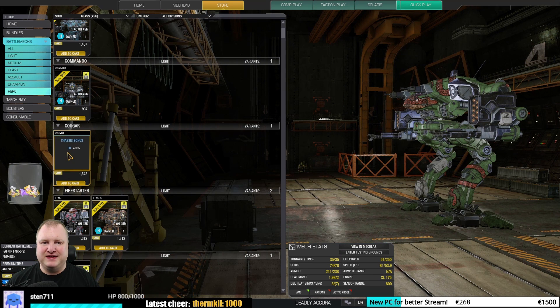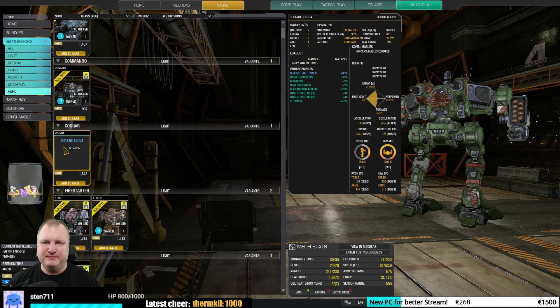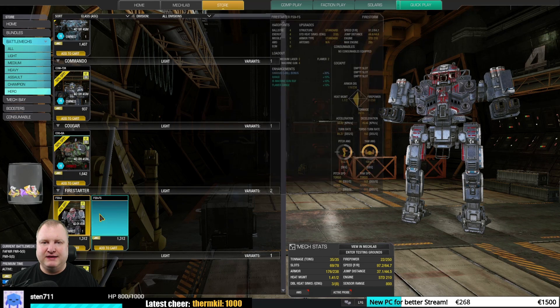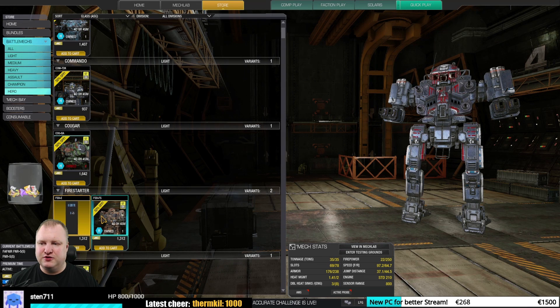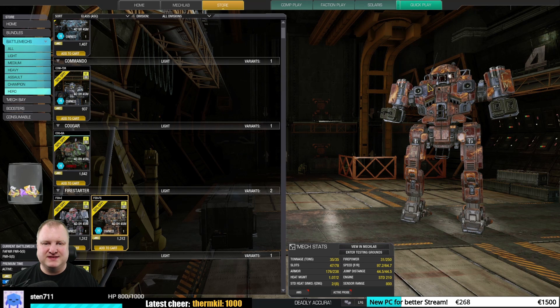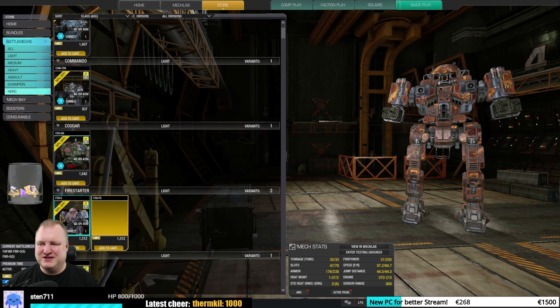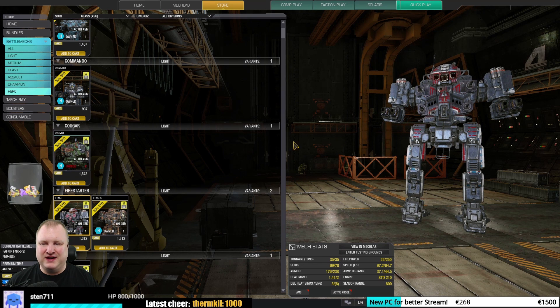The Cougar Blood Adder — interesting paint job — is also in the okay to meh category. In the Firestarter category we've got two: the Firestarter Ember and the Firestarter Firestorm. The Ember I would say is okay to good, and the Firestorm is very similar — they're just switching some energy hardpoints and ballistic hardpoints, so literally there's not much difference between the two. I might just go with the Ember because it seems to have better bonuses on machine gun rate of fire.